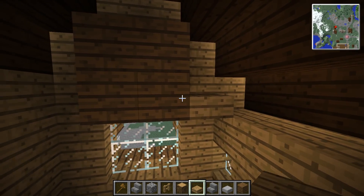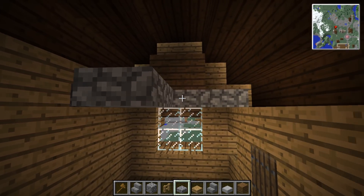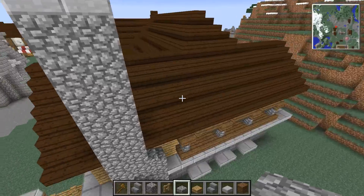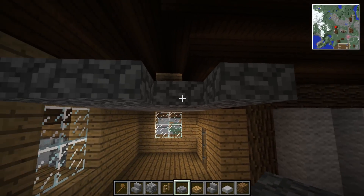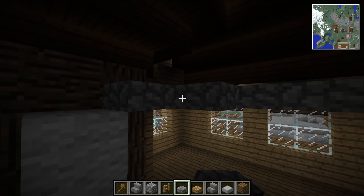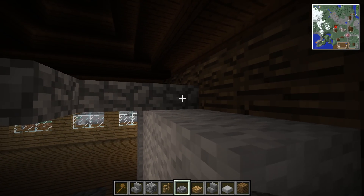Along the top here we'll do a different block — I can't have it all being the same. Cobblestone, like this. If you wanted to, you could put some windows in these tops for a third floor — a basement level, this level, then a roof level with windows that poke through. I know a lot of you like that and I really like it in houses too, but I don't like doing it on every single one, so we'll skip it for this one.